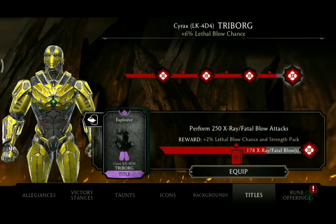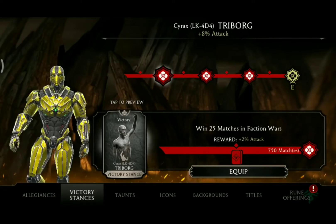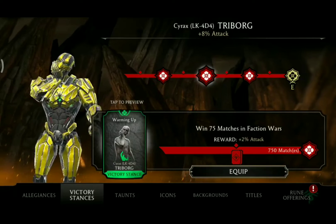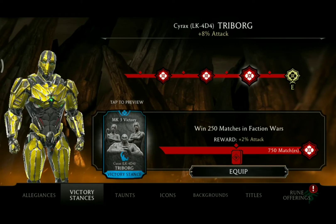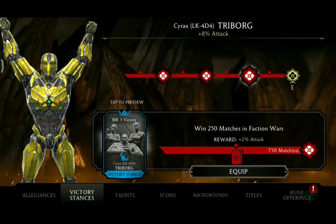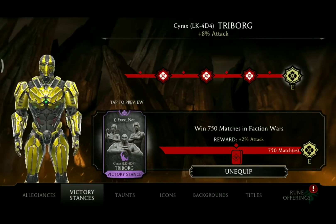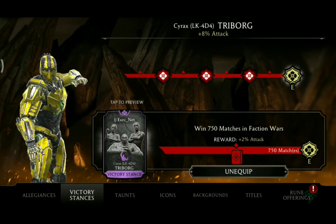Now we are going to take a look at the victory stances one by one. We start with Victory, next up we have Warming Up, the third would be MK3 Victory, and exclusive for Cyrax Triborg only is Exacnet. And on your victory screen it will look like this.